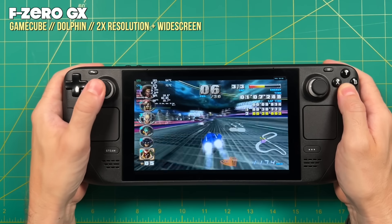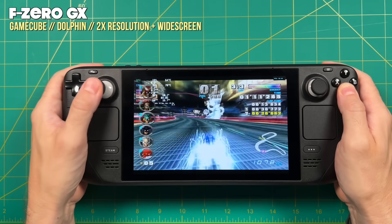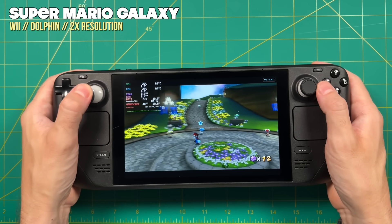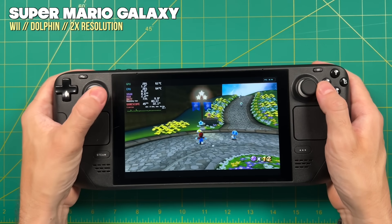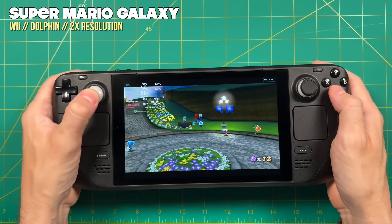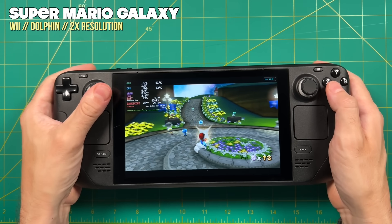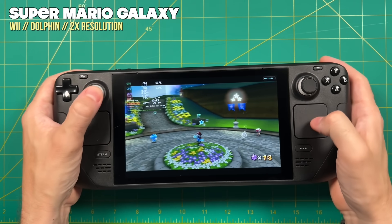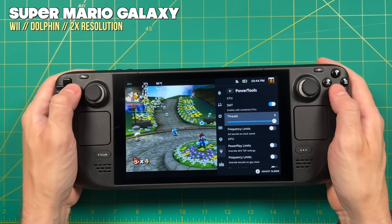Out of the box, Dolphin is not perfect. With Wii games, I was experiencing slowdown like before, which puzzled me because if you look at the GPU and CPU load, it's only getting pushed to about 30%. Some people in the community have figured out a fix for this requiring a plugin. I've installed the Powertools plugin, which allows you to reduce the number of threads used. I'm going to reduce it to three instead of eight.